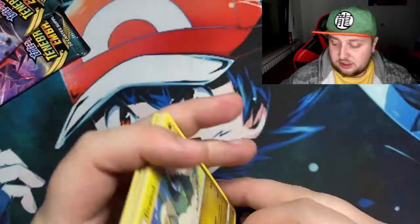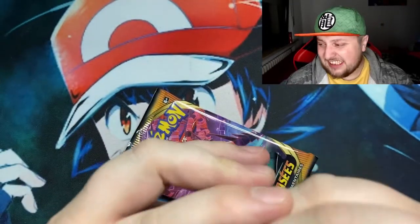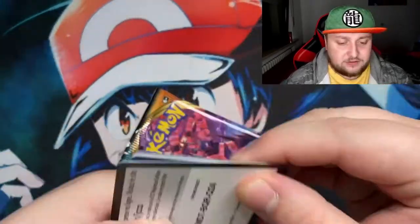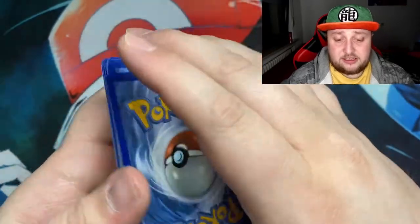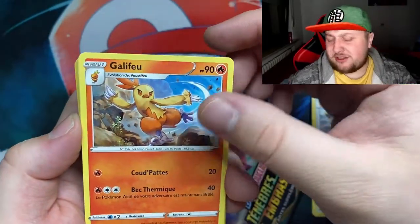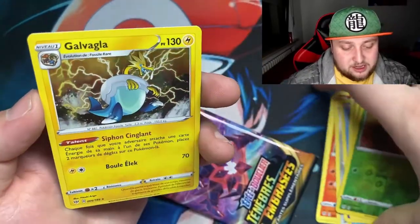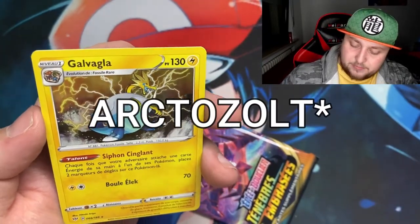Two Darkness of Blaze packs to finish this off — nothing yet, just that holo card. It's looking pretty bad, like we're not gonna get anything. But it's still cool to open something different, and that promo card and figurine are still awesome. Got Jigglypuff, Diglett, Paras, and a Dracovish.